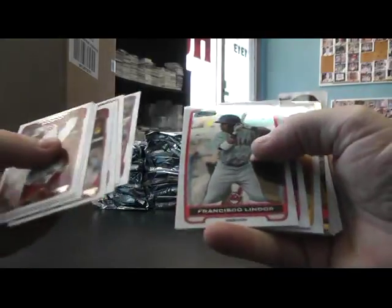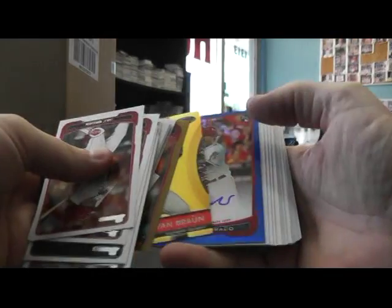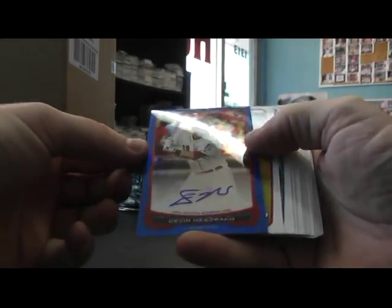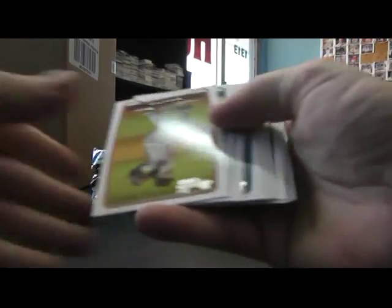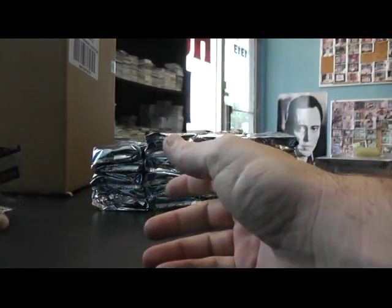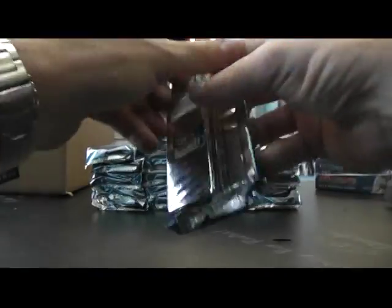Here we go. Garrett Cole. Got a blue one. Ryan Braun — it's autographed. Devin Mazzaracco, blue refractor autograph, numbered at 250. And base. There's probably going to be a Darvish or two out of all this, but it's just standard — it'll be mixed in with the standard paper cards.